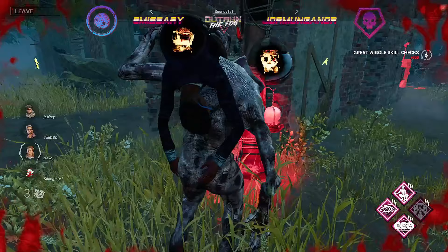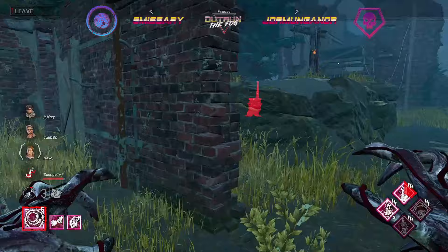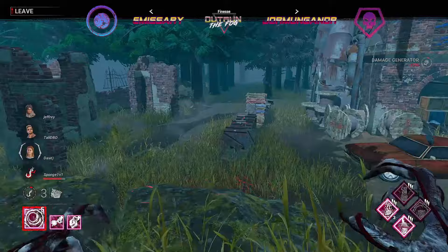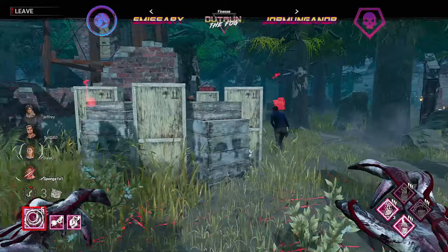Gonna have to see how many gens got completed during all that time spent chasing Sponge — at least one. Yep, there it is — two generators completed. We did see our first use of Pain Res, and now we're going to see our first application of Pop Goes the Weasel and a new perk we haven't seen yet today: Eruption. Eruption makes it so that when we get somebody down, for any generators we've kicked, 10% gets taken off of those generators.